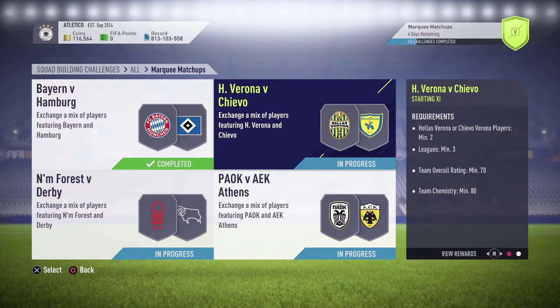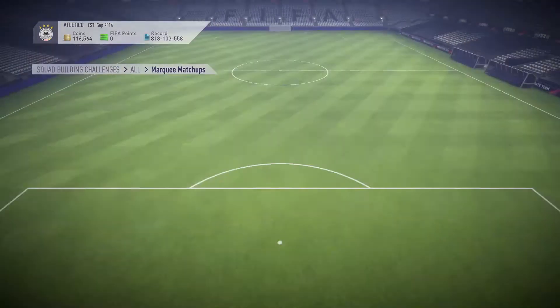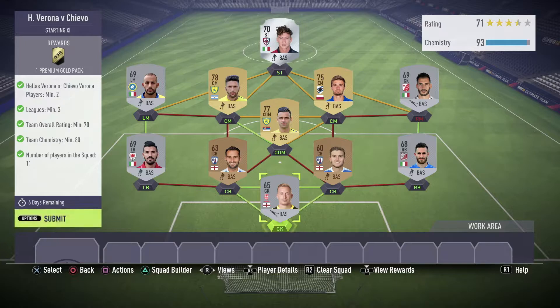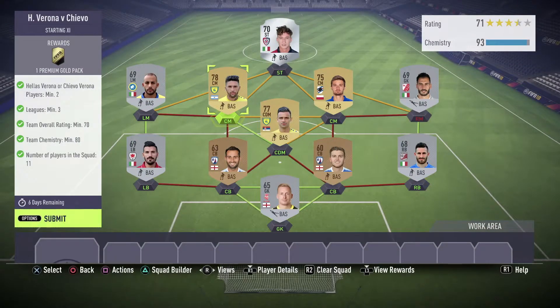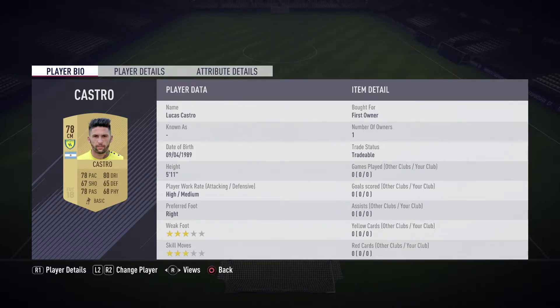The packs haven't been the greatest recently. Getting into Verona against Chievo, you need two players from either of the teams, the league requirements, overall rating 70, chemistry 80, and 11 players in the squad. This one is also fairly easy, the reward is one Premium Gold Pack. I've used these two guys from Verona - I had them in my team, fairly lucky because otherwise I'd have to buy them.